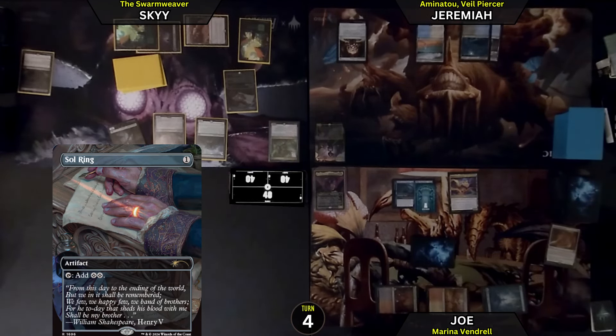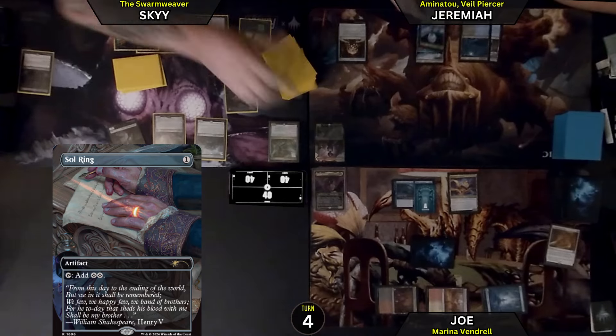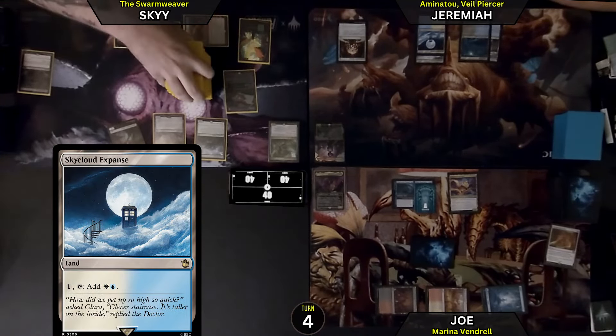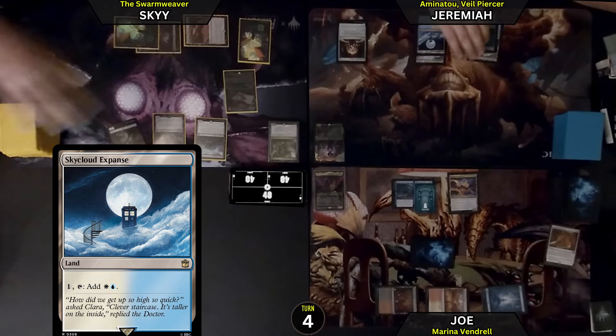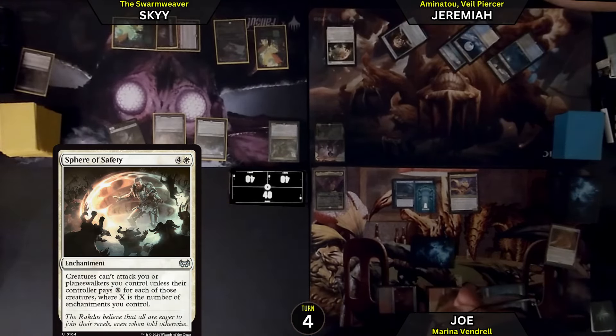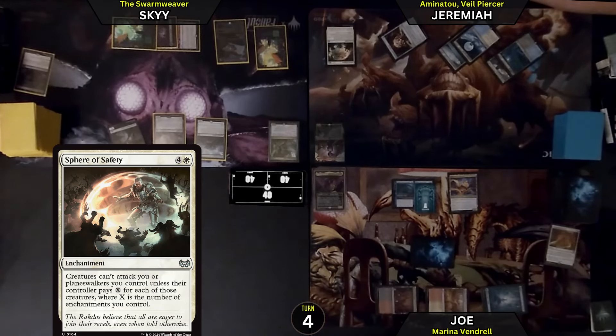I'm attacking you again. I'm going to be playing a Sky Cloud Expanse as land for turn. And then, to make sure that Sky doesn't attack me, we're going to pay 5 and play a Sphere of Safety. Playing a very different game this time. Creatures can't attack me or planeswalkers I control unless a player pays X for each of those creatures, where X is the number of enchantments I control — currently 1. That's the turn.